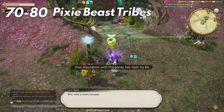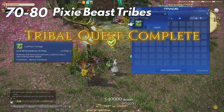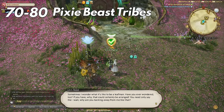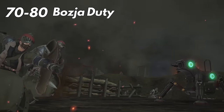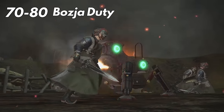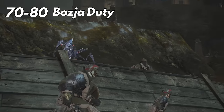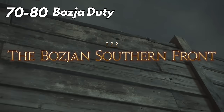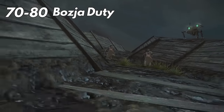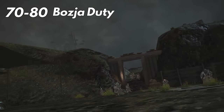Another thing worth mentioning — but I seriously don't recommend it if you don't already have it unlocked — is Bozja and Zadnor farming. I personally hate fate farming and Bozja/Zadnor is basically that in an instance. It also doesn't take a huge lead in leveling like it used to, and I personally think it's a big waste of time if you've already finished the story there. It will take a while to unlock to get the full effect, so unless you already have it unlocked I really don't recommend it. But if you get tired of dungeon spamming this could be an alternate way to get some easy experience.